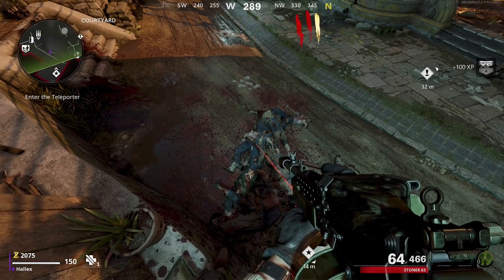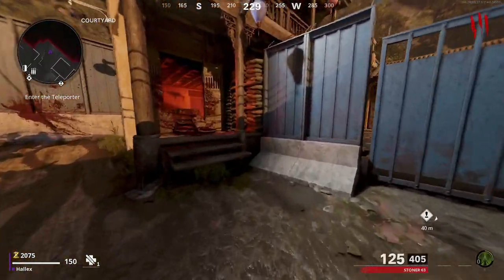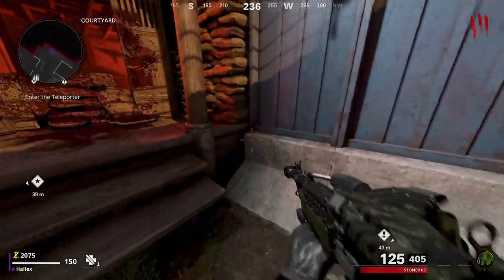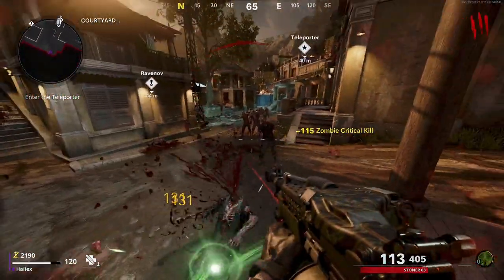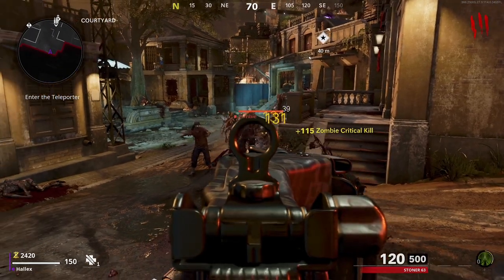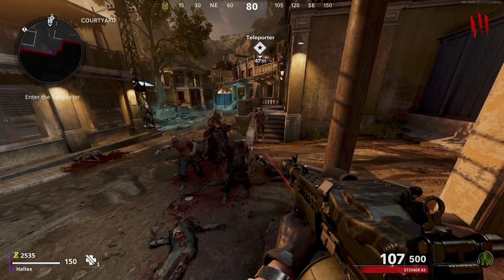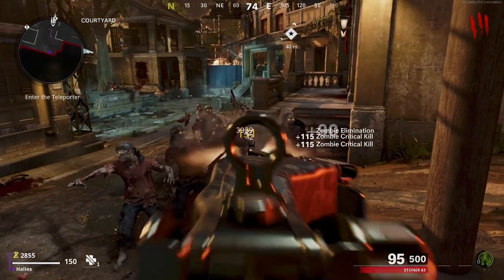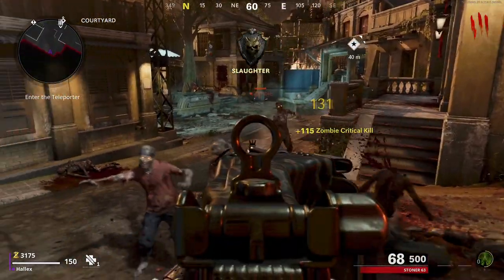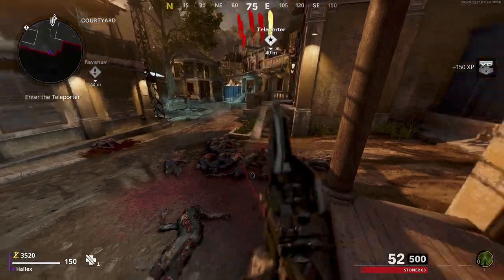The next one is in exactly the same place. You want to build up a train of zombies and head into the back of this courtyard. Run forward, get them to come after you, head back in there, and they all go AFK. Very simple to do, maybe up to around round 15. Sometimes you can edge a bit forward, just adjust yourself and they will all stand still again. You can just focus on them, get headshots, get all your camos, get all your XP — it is so simple to do.